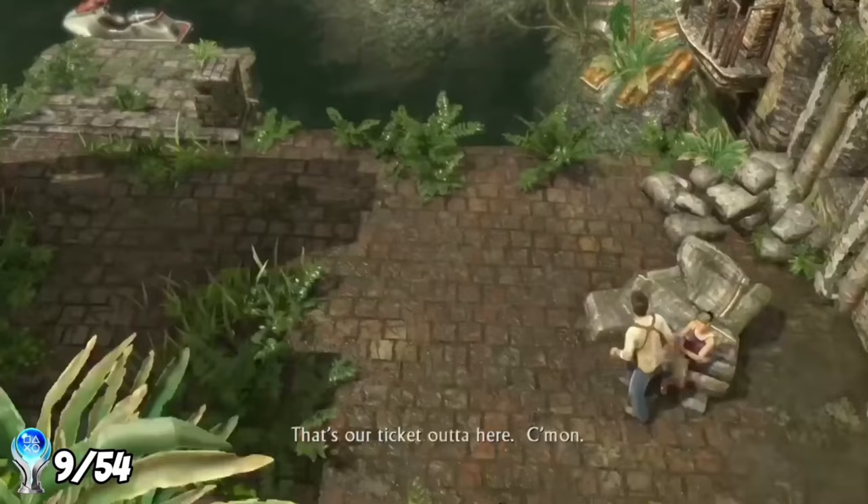Going around the corner we bump into Elena from the first game, now an investigative journalist in Nepal with her cameraman Jeff to prove Lazarevic is still alive. Chloe catches up and the four of them head to the nearby temple together despite Chloe's objections. On the way we have a few gunfights — the only one that caused trouble was where you need to flank around enemies to take out a turret, as your spawn point after dying leaves you getting shot almost instantly.